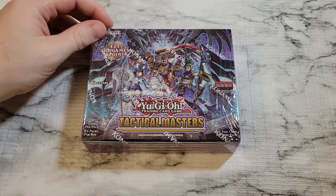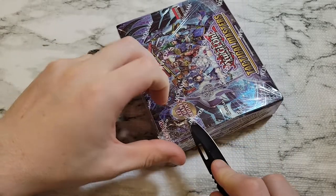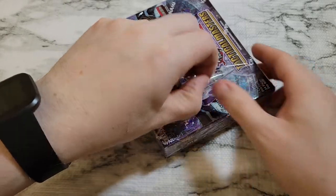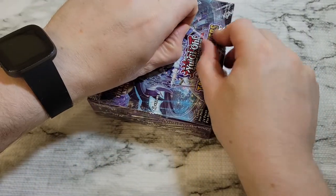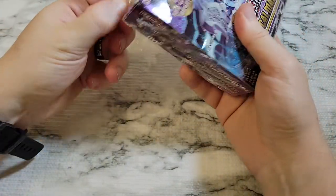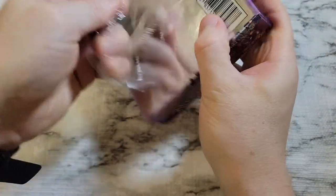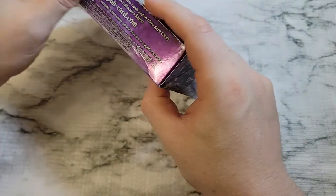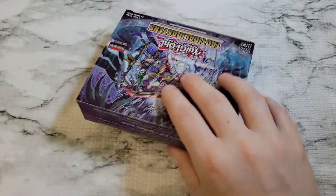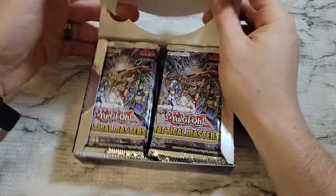Hope for the best and see if there's anything good. We're hoping for collector's rares — Runics, Labyrinths, Valance or however they're going to assign the pronunciation — these are the new archetypes that come out in this set. Good stuff all around.